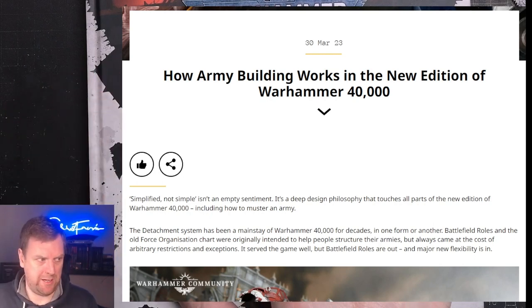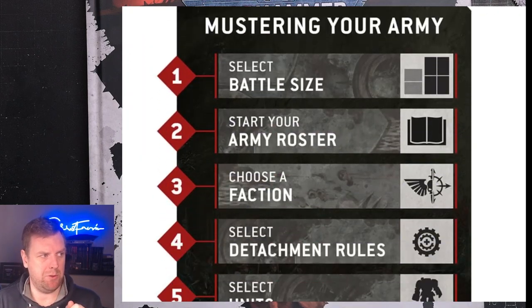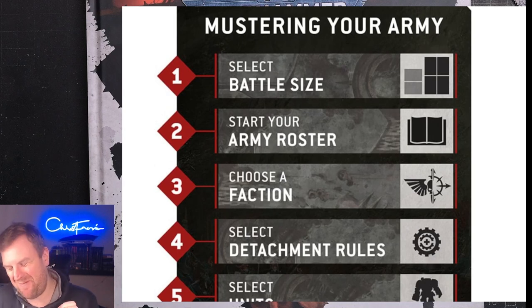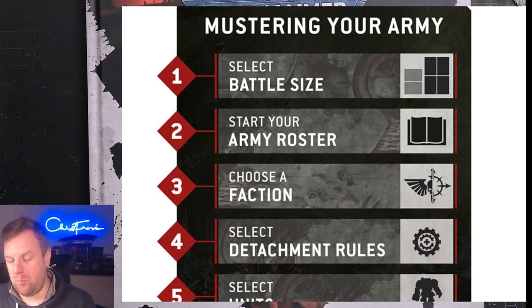I wanted to mention detachments because they mentioned detachments in the article about how you muster your army. I am really excited about this — it's going to be very cool. So, mustering your army — let's go from step one. Step one: select your battle size. They've said 1500, 2000, whatever — it doesn't matter. If you want to play 1850, fine; 250, fine. 40K has generally not scaled particularly well, so 2000 points has always been a cleaner, fairer game. 1500, 1850, 2000 — somewhere around there.